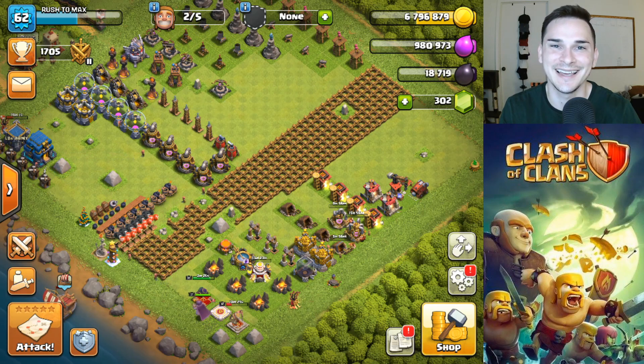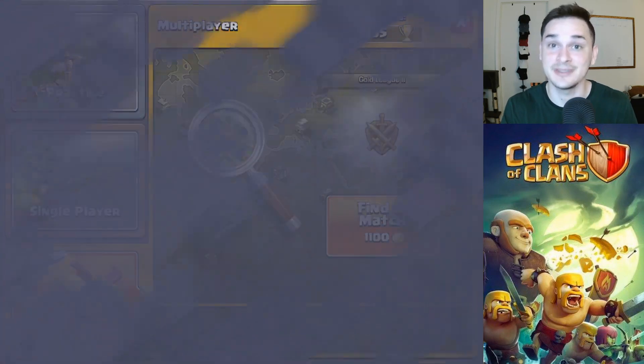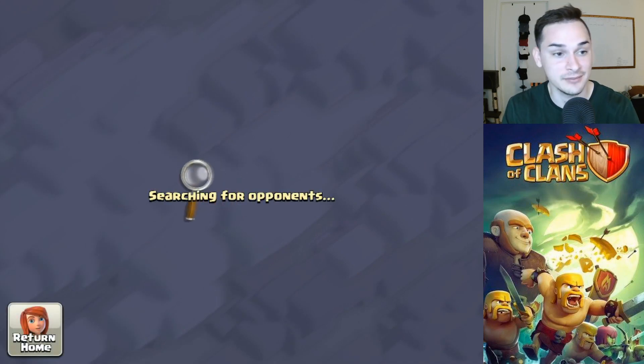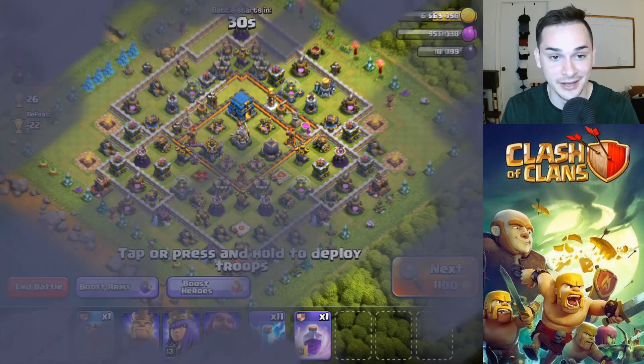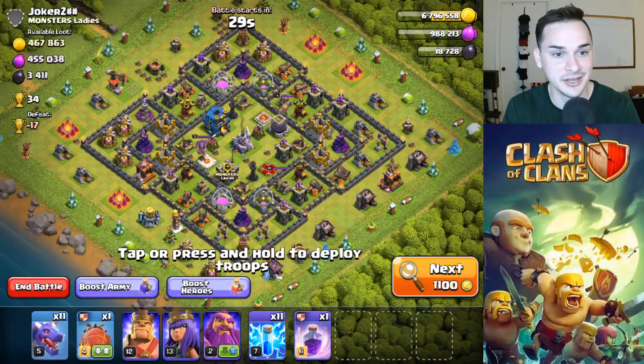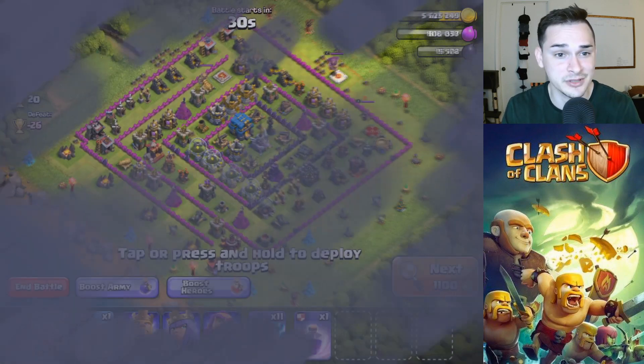We're back and ready for our next attack with those CC troops. Hopefully we find a massive base with a ton of loot — maybe 600 or 700,000 plus. I need elixir and gold really bad. Can I just get an attack with like 5 million gold? Is that too much to ask for, Supercell?